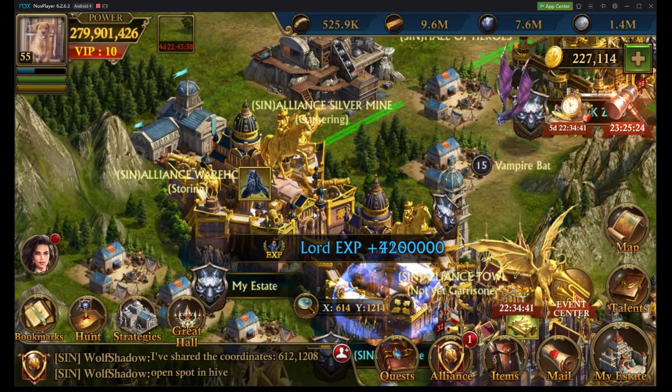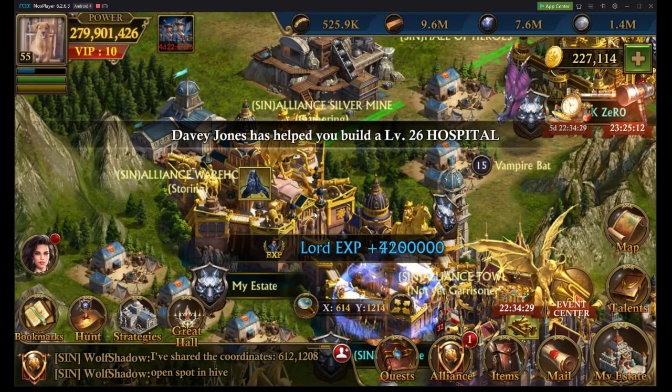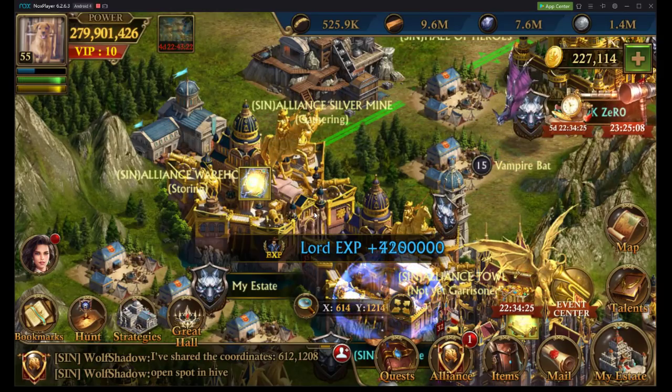The easiest way to defend yourself from any attack is to bubble. If that was it, this video would be so easy — I would be done right now. Just bubble. But there are so many other ways to protect yourself other than just bubbling.